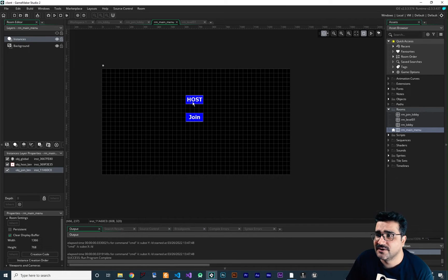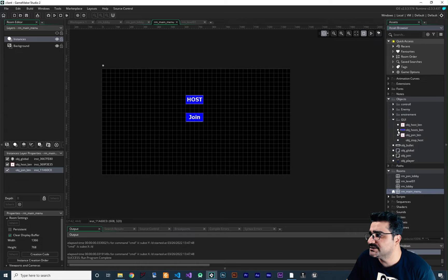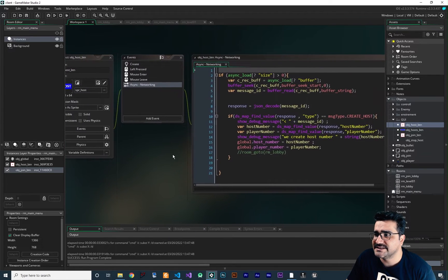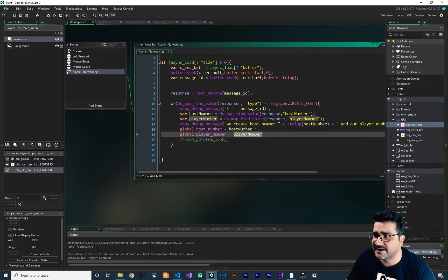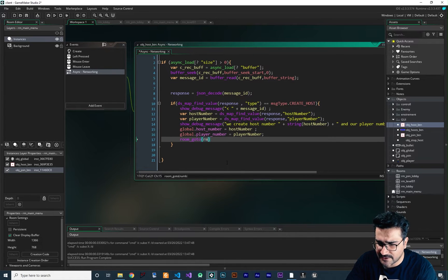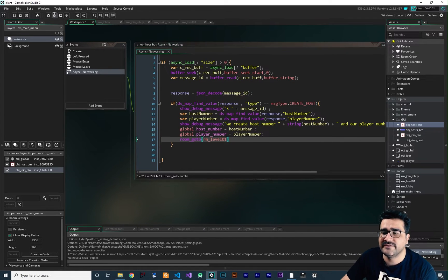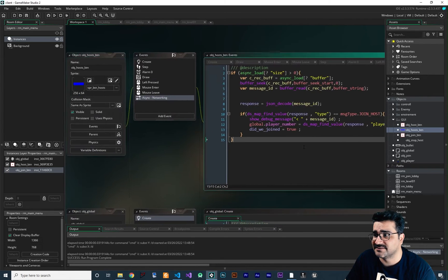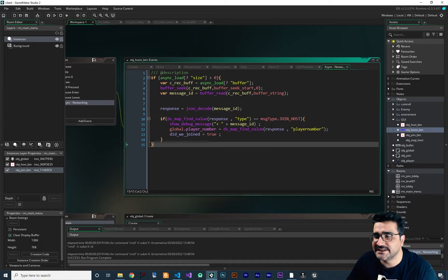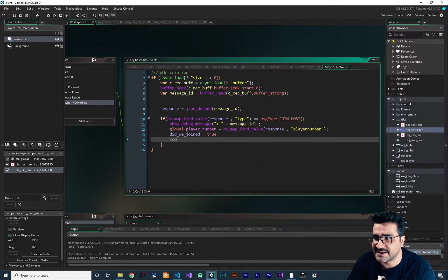When we click the Host button, we want to go to our level. In the obg_host_button object, in the async network event, whenever we create a host successfully we get a host number and player number — after that we say room_goto rm_level_one. Now if we run the game and try to host, it will go to our level. Similarly in obg_host_button for joining, whenever we join a host successfully we also say room_goto rm_level_one.